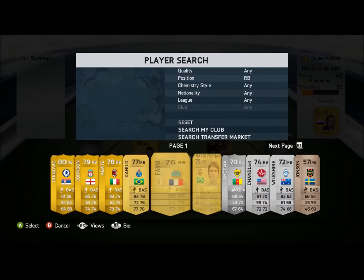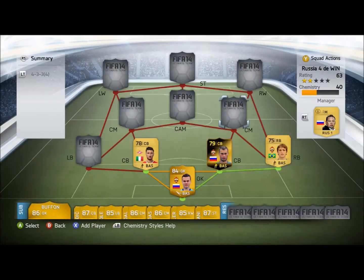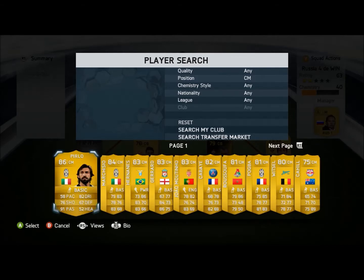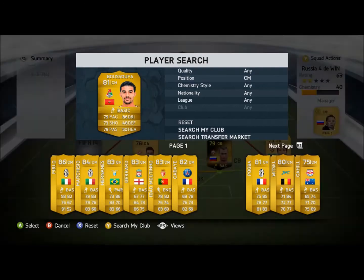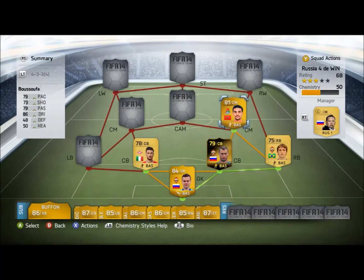Right back, we have Mario Fernandez, the Brazilian guy. He does have an in-form, but I didn't want to buy his in-form — that is available to you though. And here at right centre mid, we're going to have Bersufa. He is one of the best players on the team, purely because he has 3-star weak foot but 5-star skill moves, and he's only 950 coins.